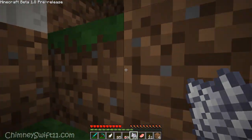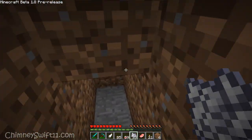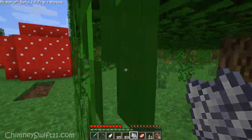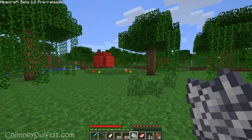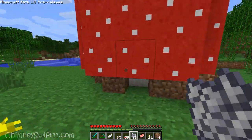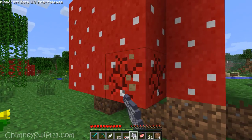We were trying to test it out to see if it was consistent, but it's actually kind of hit or miss, which is unfortunate. The good news is if you've grown one of these mushrooms successfully — I'm gonna come over here to one of these red ones — you can actually knock it down.